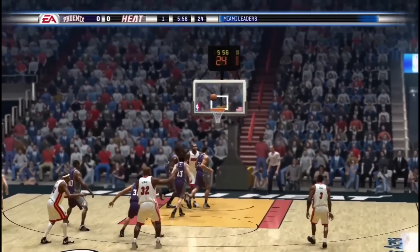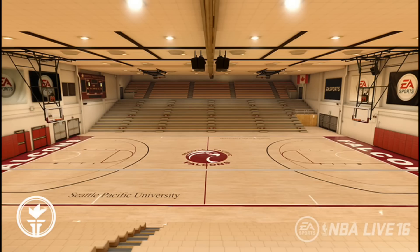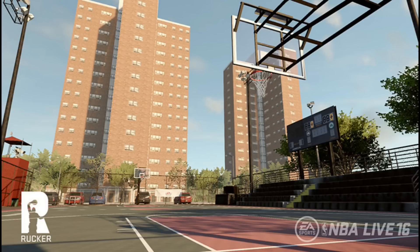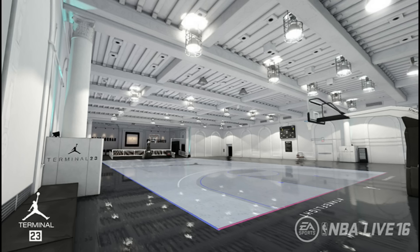The courts are made by famous NBA legends. The venues include the Hoop Dome, Seattle Pacific University, Brooklyn Park, Keeser Pavilion, Rucker Park, Venice Beach, and Jordan's own Terminal 23. Each location has its own unique flavor and play style, including music that changes with the tempo of the game. That is beautiful.